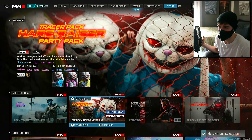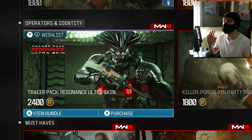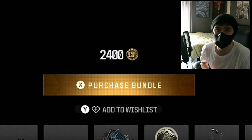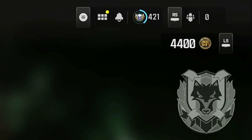There are killer zombie bunnies and a 'Big Brain Ultra' skin, but one that really caught my eye was the Tracer Pack Resonance Ultra Skin. This thing is 2400 CoD points. I currently have 4400 because of the Black Cell upgrade, so I've got some expendable CoD points to work with.